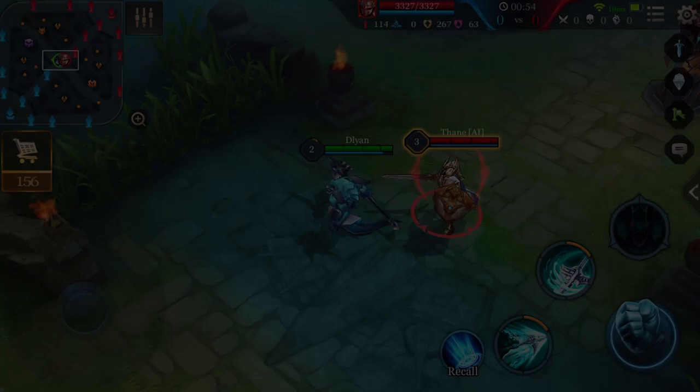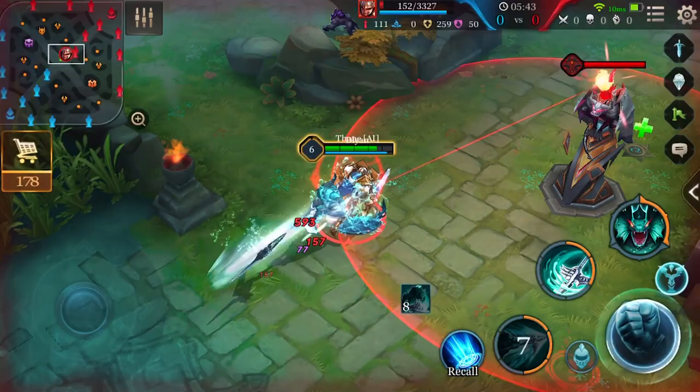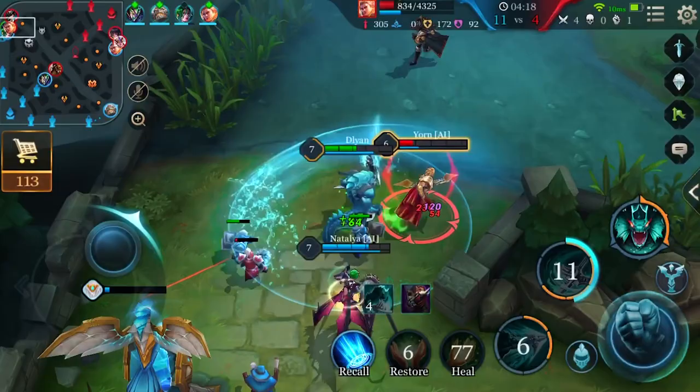First ability: Sea Spear. Kilgroth charges forward, dealing physical damage to enemies along the path and slowing their movement speed. The cooldown will be reduced when it hits enemy heroes. Sea Spear has a pretty long cooldown, so it's better to keep Sea Spear to the end of the fight to chase down the enemy.